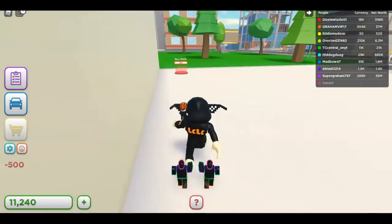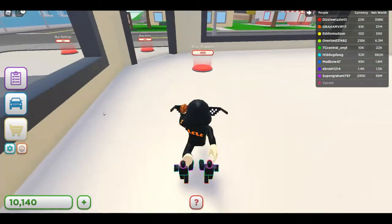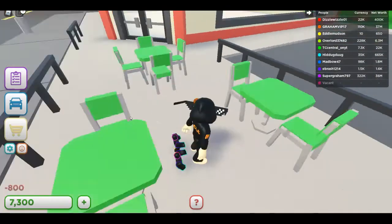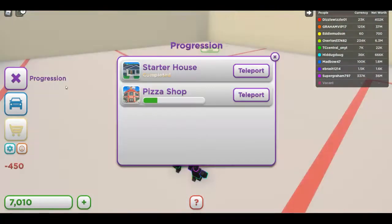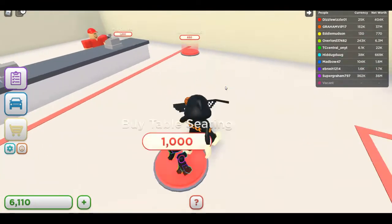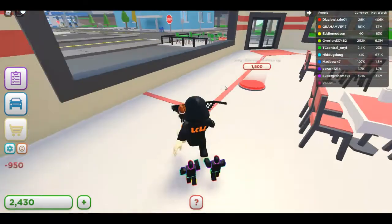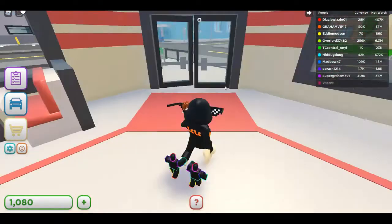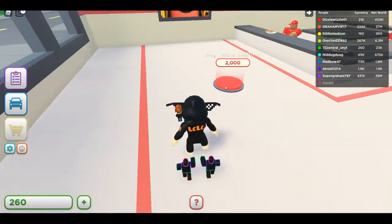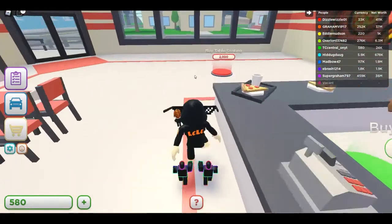Lots of walls, carpet, doors, railings, outdoor seating. We're about a fourth done. Checkout counter, table, paintings, computer, wall trim, booth seating, pizza — and buy windows. We're almost there, then I need to get to 2,000.